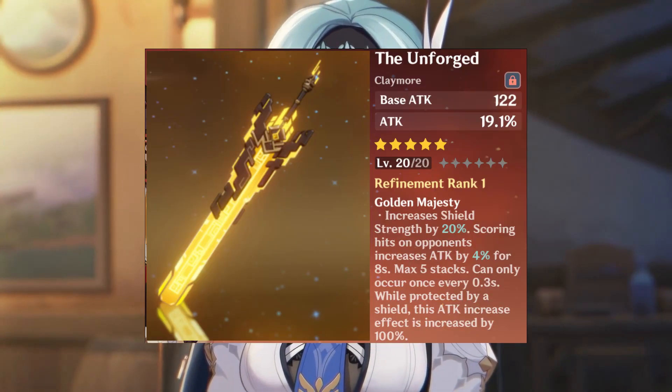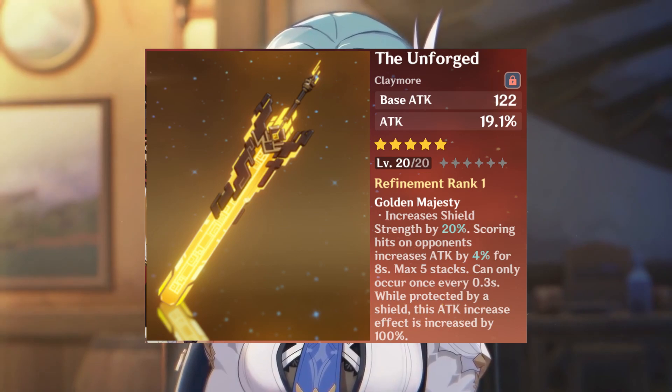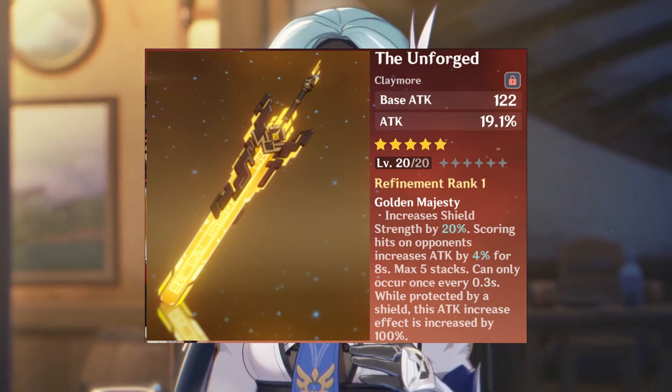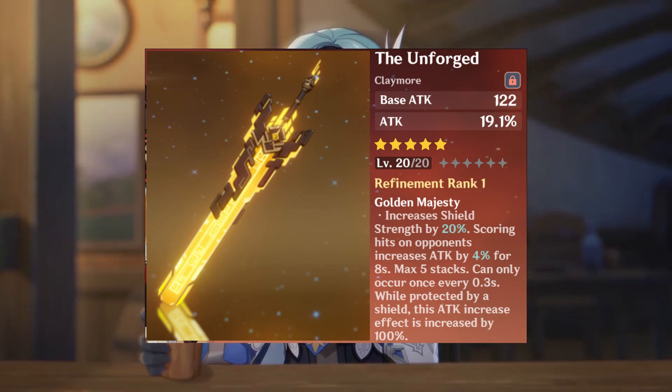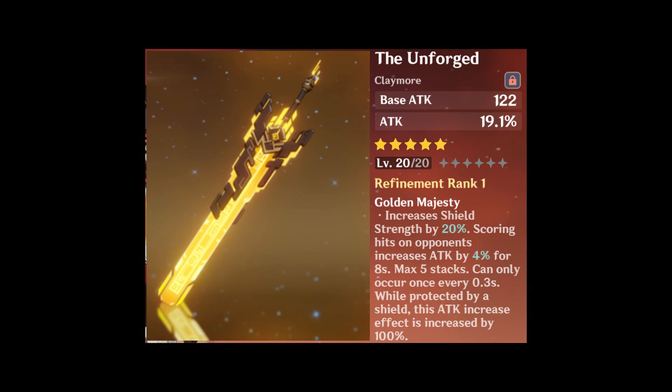Number 3: the Unforged. With good base attack and attack percentage as the secondary stat, and a really good passive that increases shield strength and attack percentage, the Unforged deserves the third place.